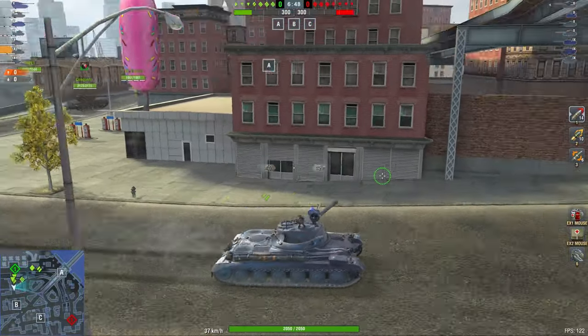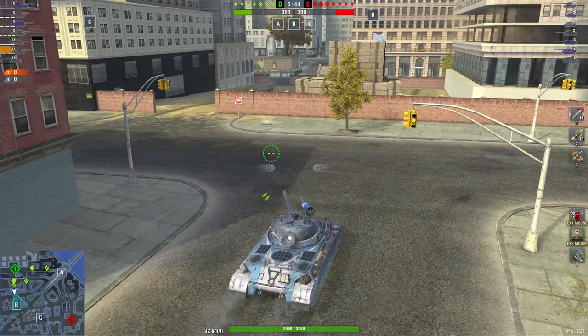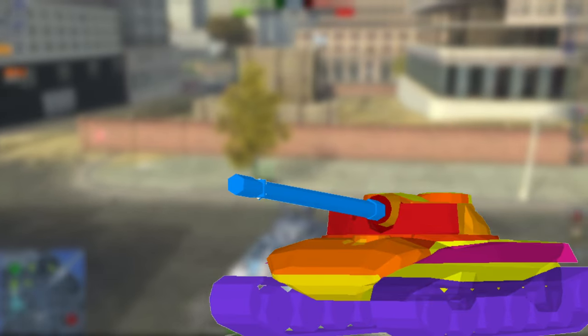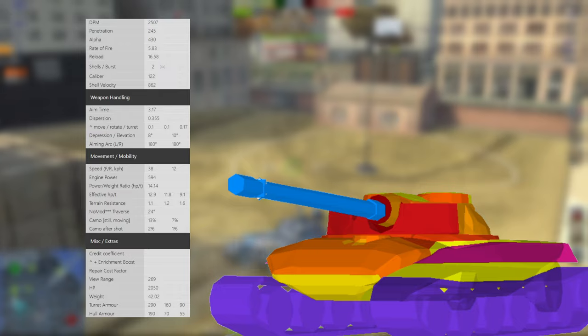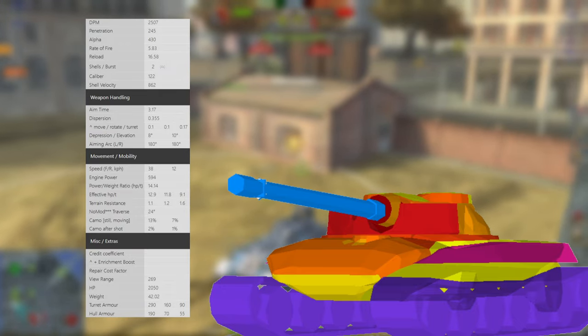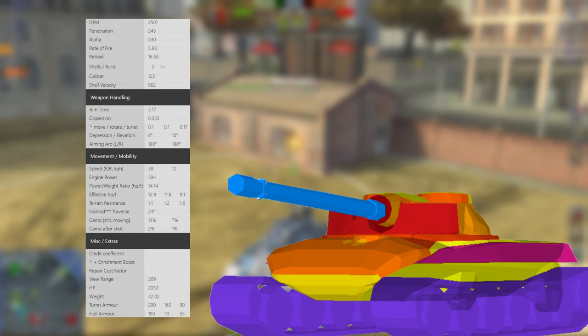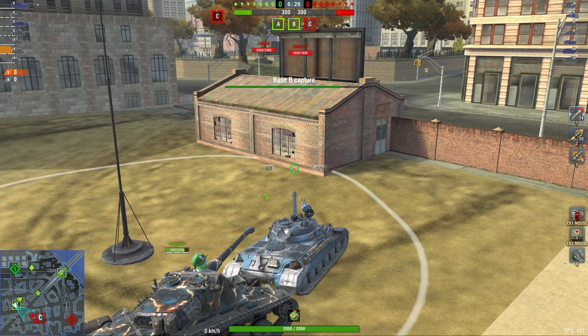Hello there, fellow autoloader fans. You know what they say, hitting it twice makes it a lot more nice. So today, two battles with two short autoloaders, starting off with the Object 752 — probably the currently best tier 9 tank that there is. The margins are going to be very small, but in my opinion, this is the best one at the moment.